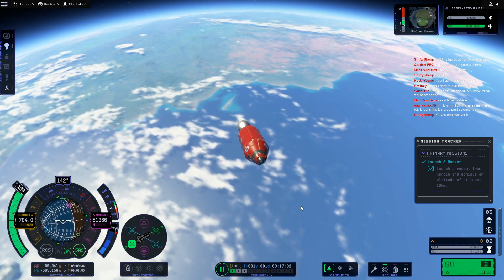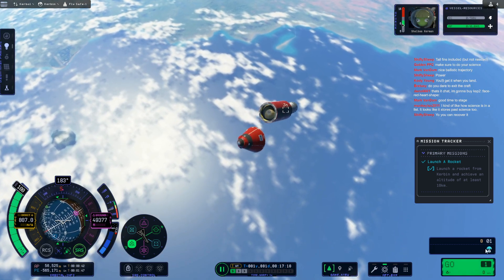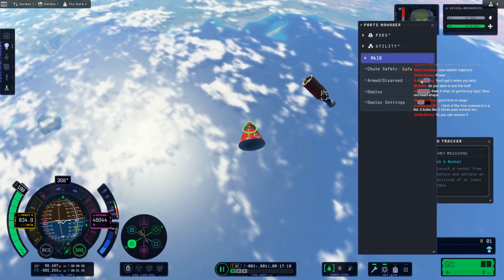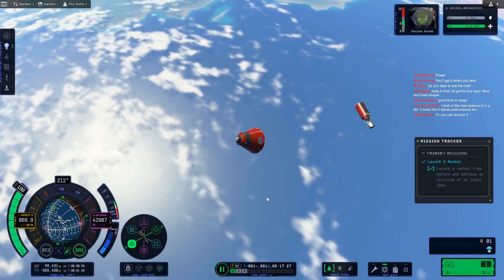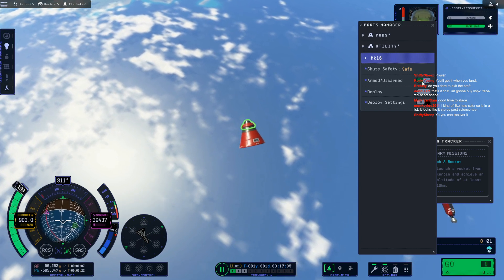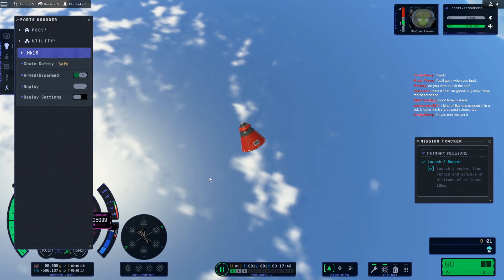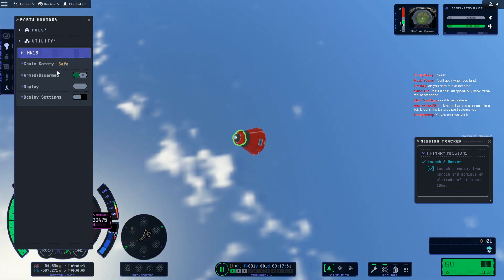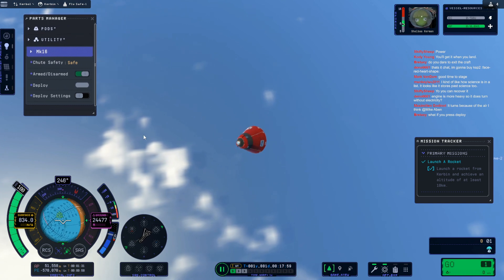There we go. And I think this parachute should now be armed, right? Maybe it didn't get armed? That might be armed. I'm going to watch that. Does it tell you here? No. I'm assuming my parachute is armed. Let's turn SAS off. Green light should be armed, right? Wouldn't you say? The safety is on - yeah, it shouldn't deploy until safe, but I definitely want to keep an eye on that. This can get a lot smaller.